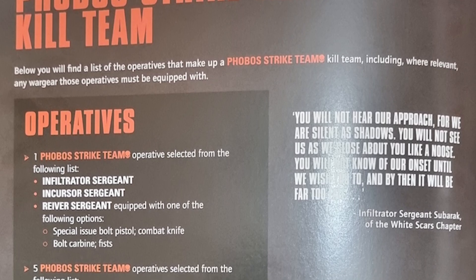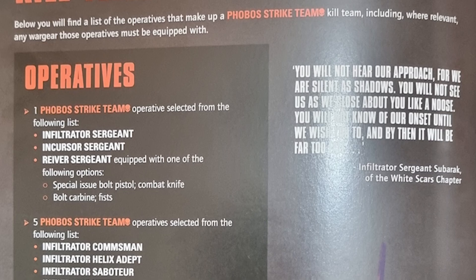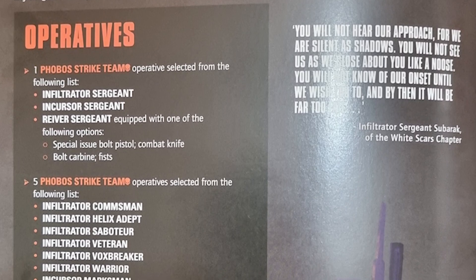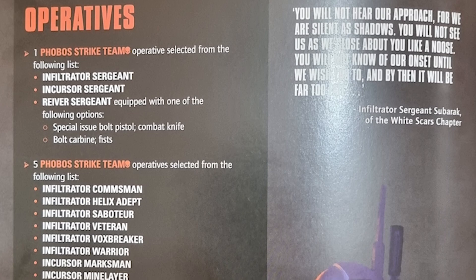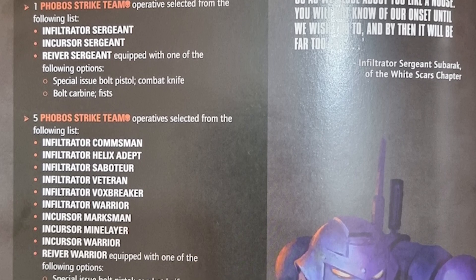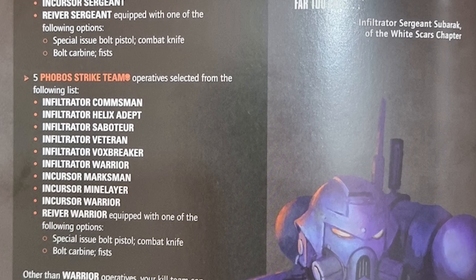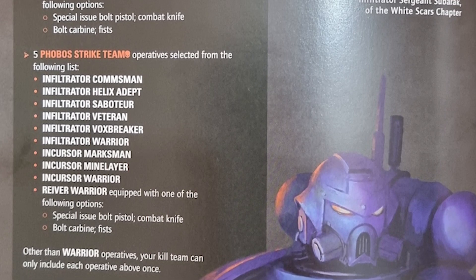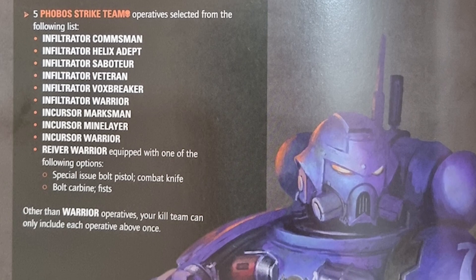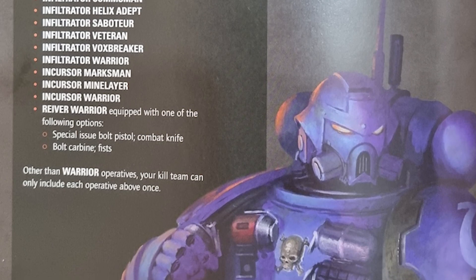From your operatives you can select one leader — either an Infiltrator Sergeant, an Incursor Sergeant, or a Reaver Sergeant equipped with either a special issue bolt pistol and combat knife, or bolt carbine and fists. Then you can select five other Phobos Strike Team operatives: an Infiltrator Commsman, Helix Adept, Saboteur, Veteran, Vox Breaker, or Warrior; an Incursor Marksman, Mine Layer, and Warrior; and a Reaver Warrior. You can only take Warriors more than once — everything else is limited to one. Interestingly you have six Marines and three different leader types.